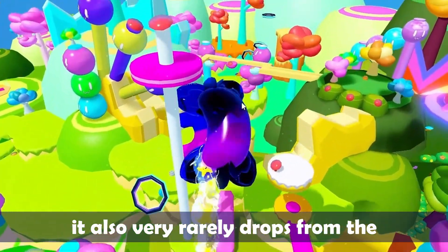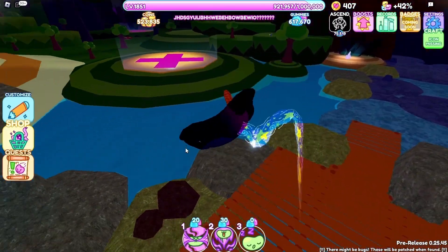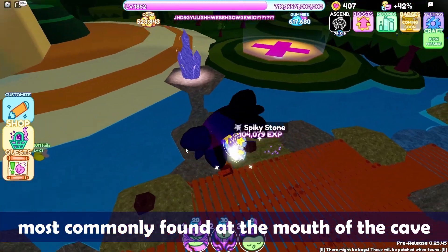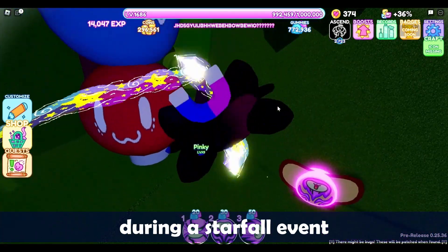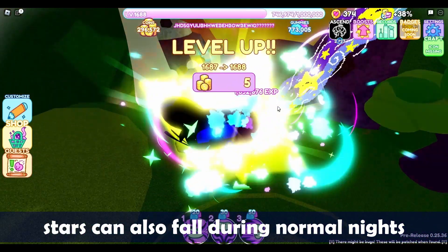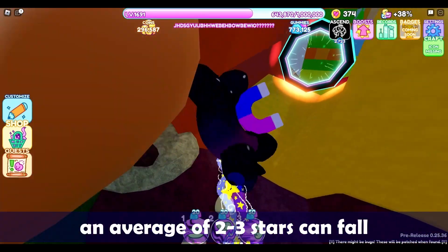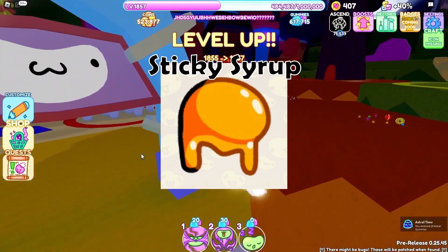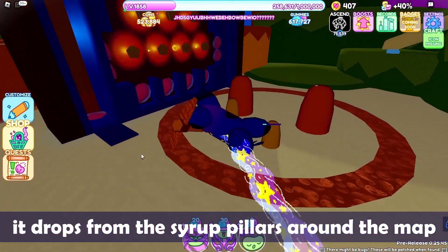Sky's Feather also very rarely drops from the cyan crystal at the top of the map. Spiky Stone — these drop from the stones found around the map, most commonly at the mouth of the cave. Star Shard — this material drops from stars during a starfall event. While the chance is low, stars can also fall during normal nights, so star shards are available outside of an event — an average of 2-3 stars can fall each normal night. Sticky Syrup is the most common material; it drops from the syrup pillars around the map.